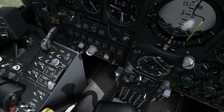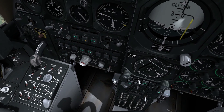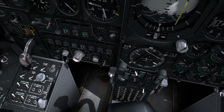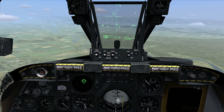I want to pickle off one at a time, so let me set this to single. I do that by pressing Left Shift + Space on the keyboard. It cycles through ripple single, ripple pairs, and then single. So now when I release a bomb, it will be one Mark 82 at a time.